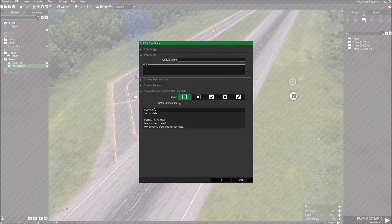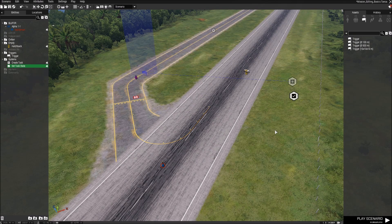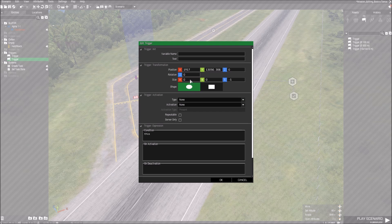Double-click on Set Task State and this window appears. By default it's set to 'Created' — we want to tick 'Succeeded,' and 'Show Notification' is ticked by default so the player will see that notification. Click OK. We need to sync it to this module — right-click, Connect, sync to that module and you'll see the little line. But at the moment we've got nothing to fire this module, so I'm going to move the car closer to the player so we don't have to run as far, and I'll drop another trigger down.